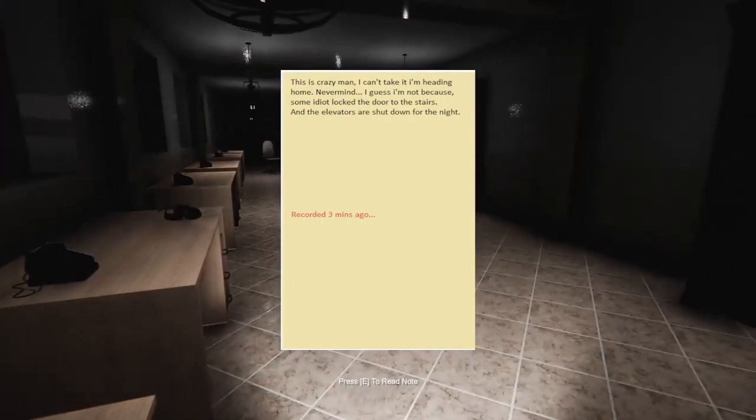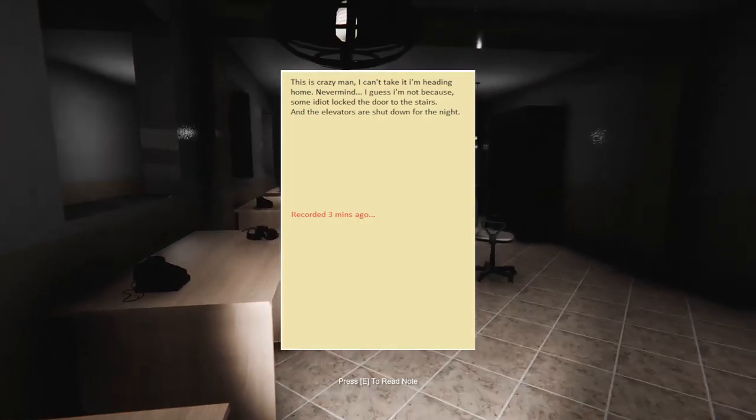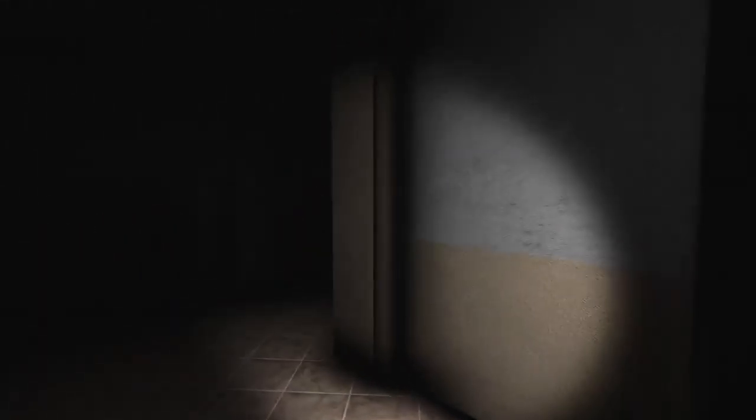I thought I just saw a big shadow come from that room over there. I keep seeing things that aren't there. Yeah, it's definitely a chair - I thought it was maybe somebody sitting in it. I can't take it, I'm heading home. Never mind, I guess I'm not, because some idiot locked the door to the stairs and the elevators are shut down for the night. I have a feeling I'm playing this person, even though I haven't hidden in a closet. [Jump scare] Oh my God! Jesus Christ, I wasn't expecting that.